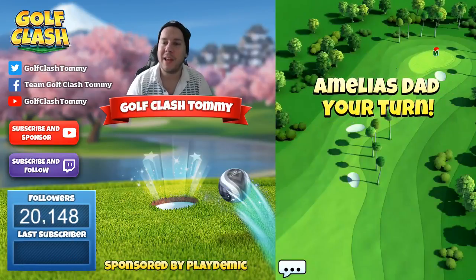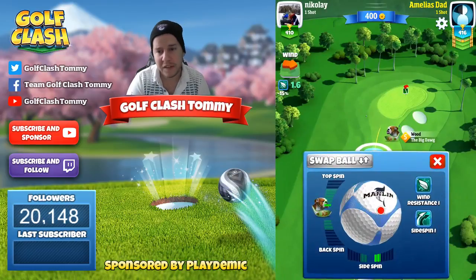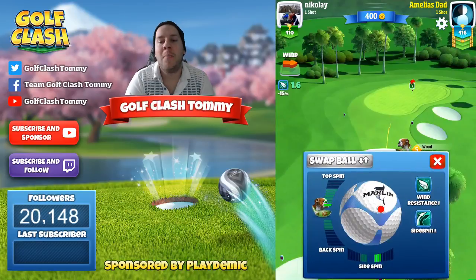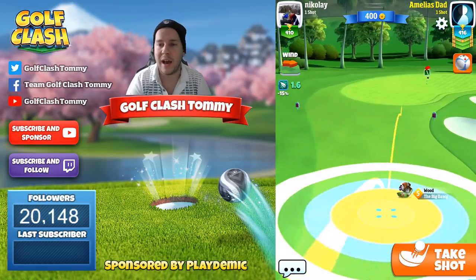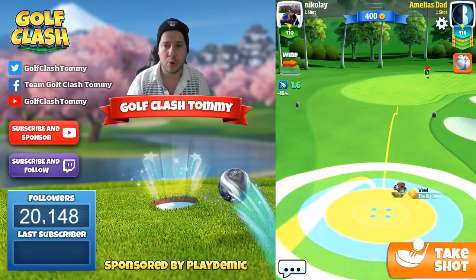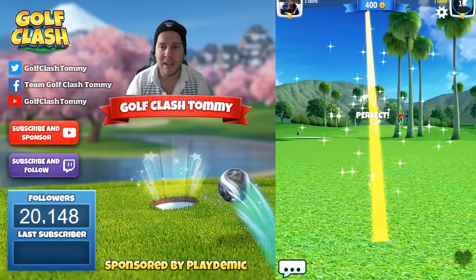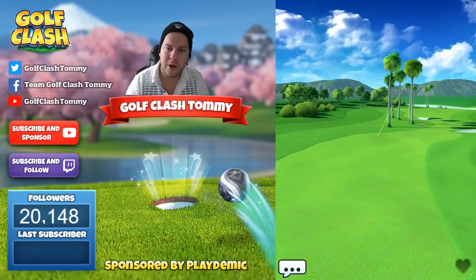We're going to pick the second club — the wood club with the most distance or most power possible. For us it's the Big Dog level five. I'm going to go with some topspin here and come in a bit hot towards the pin. I'd rather do that than having to overpower. Have in mind that if you go short on this green and get stuck on top, you're not going to be able to reach with your putt. You need to reach down towards that tiny little hill on the green.